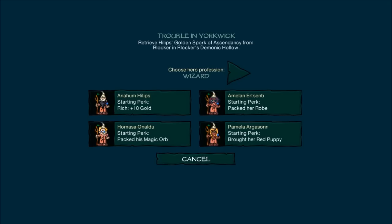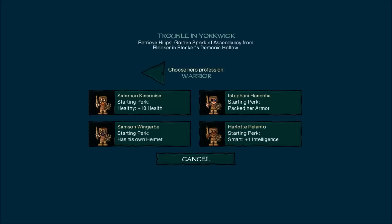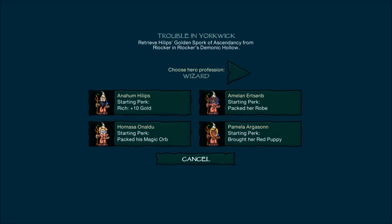We're going to start off with the wizard, even though there are multiple classes. From what I understand there will be five classes total when the game is finally released — currently there's only two: fighter and wizard, or I should say warrior and wizard. When you start a dungeon, you get a goal like 'retrieve a golden spork of ascendancy from Rockular's Demonic Hallow.' So that's our goal — we've got to get that golden spork.